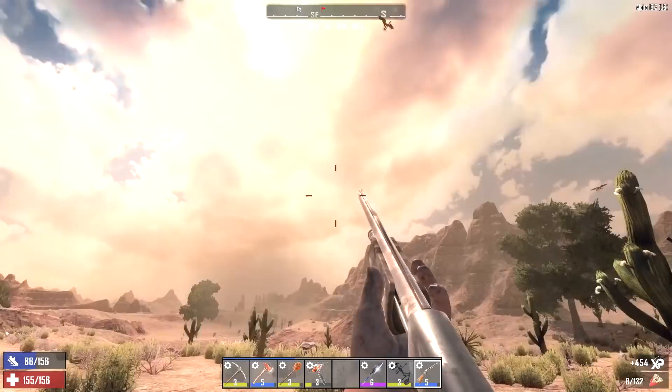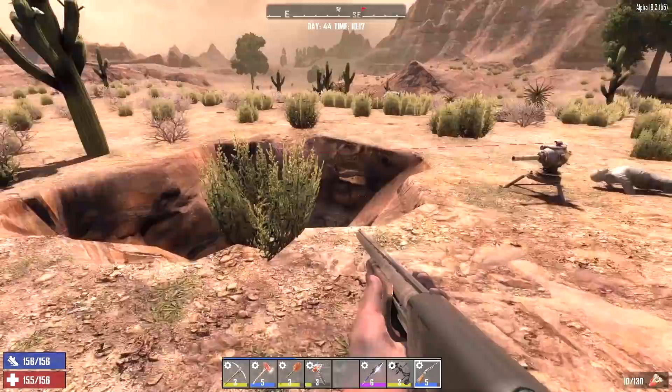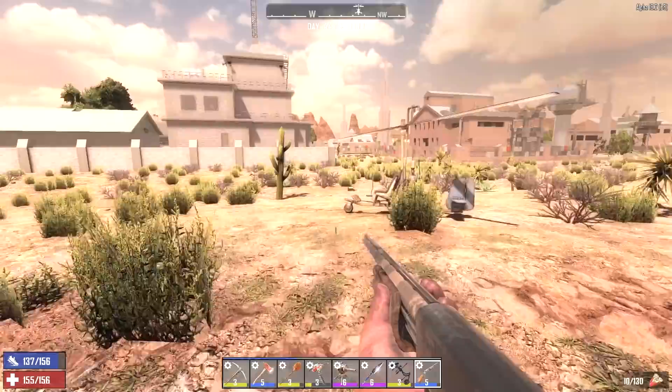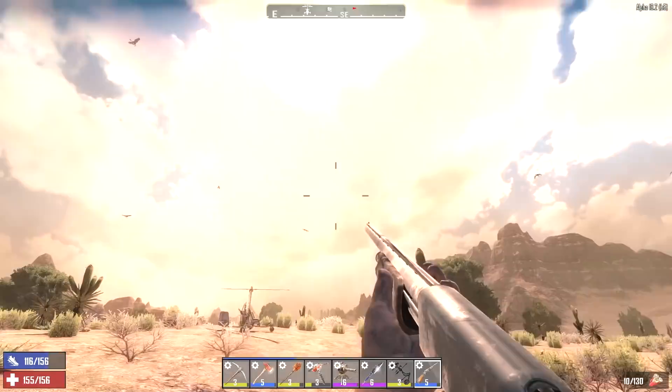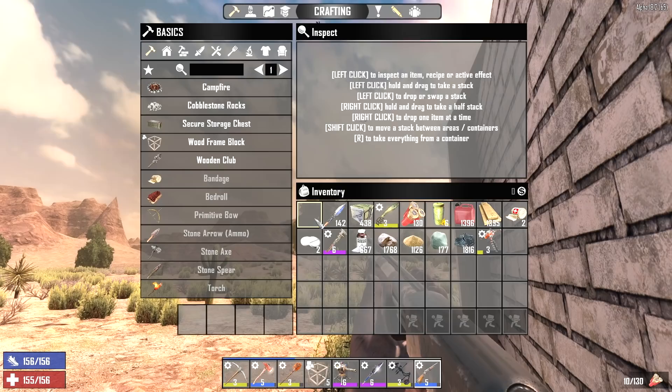We've got a few birds flying around overhead. Maybe we should just pack it in - we've got a good amount of oil shale. Let's go see if we can grab the main loot out of this place without disturbing too many zombies. Look at these birds, they're all over the place out here. Hopefully we can get in here real quick without getting attacked by them.